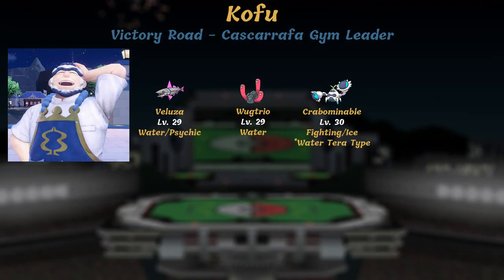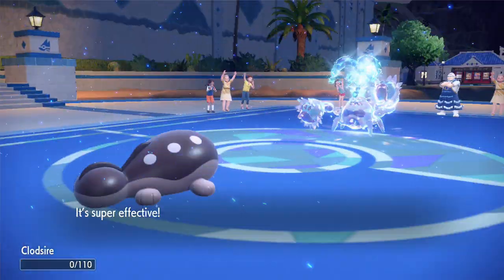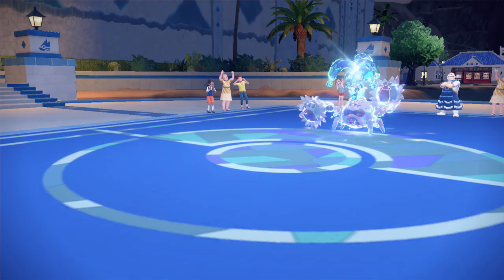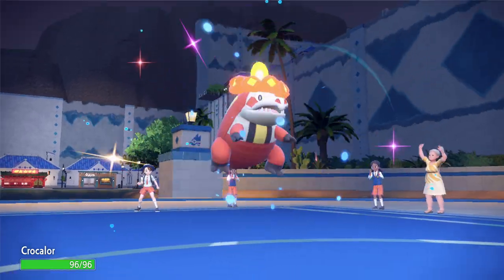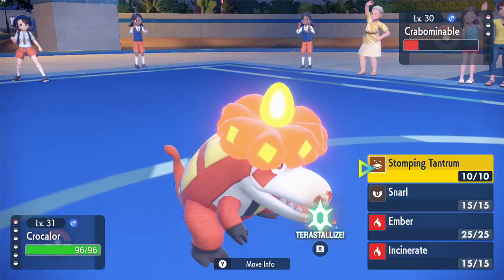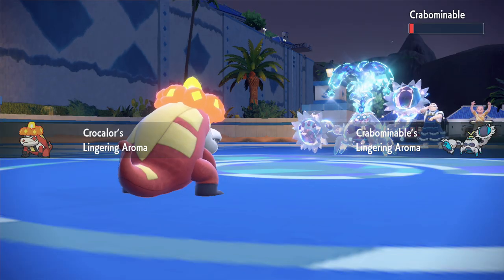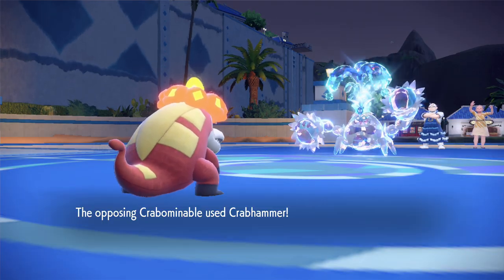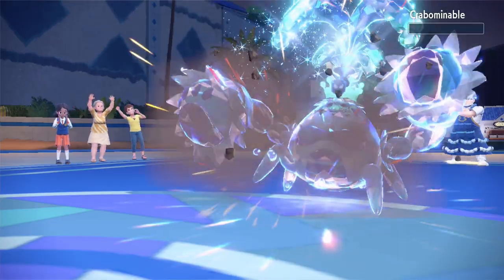Next up is Kofu, who I found was the first real challenge of the gym leaders. He has a level 29 Veluza and Wugtrio, and a level 30 Crabominable as his ace. My habit of going from one gym straight to the next with little training almost bit me here — my entire team was below level 30, with the sole exception of my Crocalor. However, I was able to grind it out through sheer numbers; my team of 6 chipped away at his team of 3, and thanks to a clutch miss, I delivered the final blow with my last Pokemon.